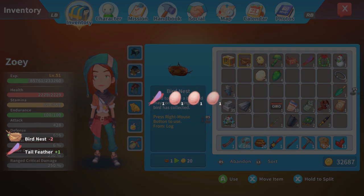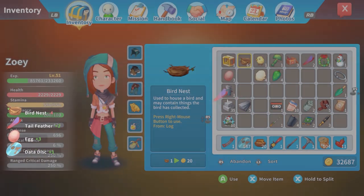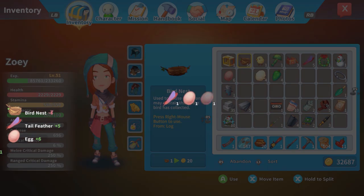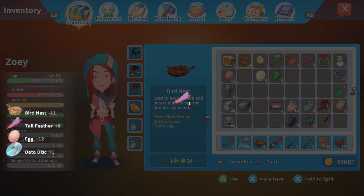Wow, oh my gosh — this is ridiculous. We just got a data disk. Feathers. It's like gambling, is what this is. Like spin it — what do you get? Tail feathers and eggs is the big thing that we're getting. And a data disk.